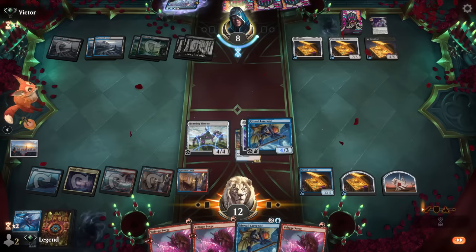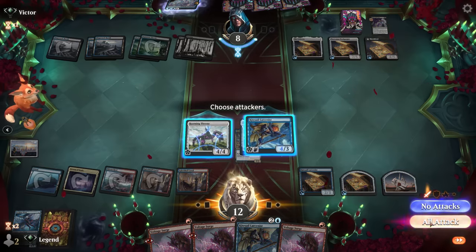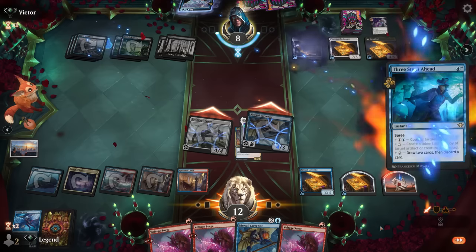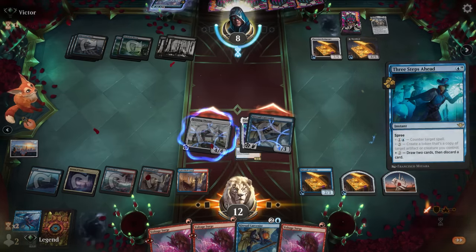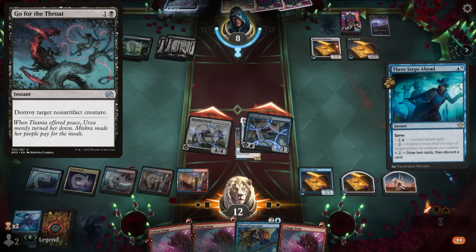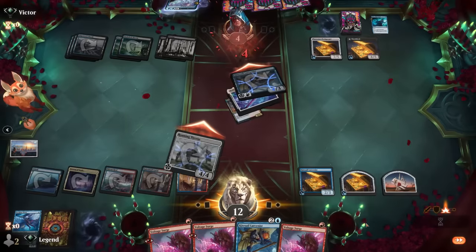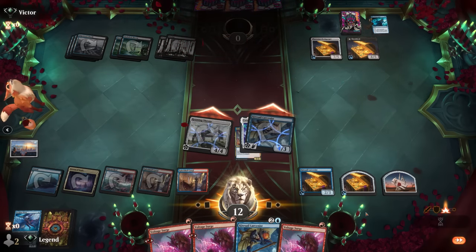Go to attackers and try to hit for eight. Opponent plays Three Steps Ahead to draw and discard - that's fine. Go for the Throat wouldn't work anymore since we have ward, and the opponent just takes eight. Awesome, close one against Blue-Black control - on to the next one.